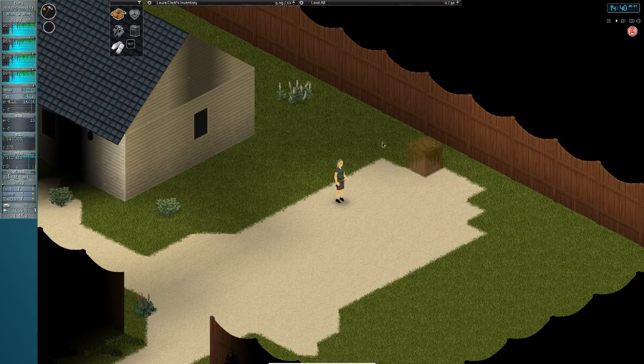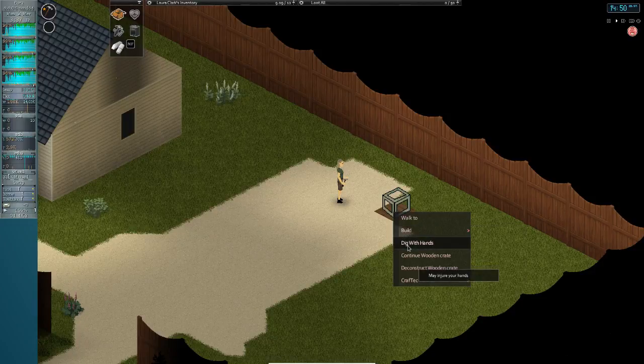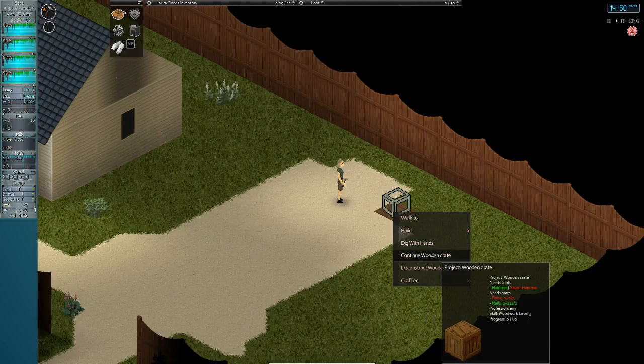To build a wooden crate anywhere in the world, you just click on the specific square you want it at and you will get a placeholder graphic. It's supposed to be a scaffold, but my pixel art graphics are not great, so it looks like this.